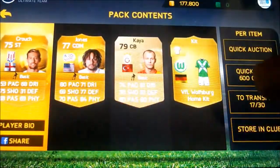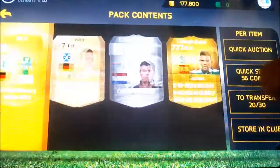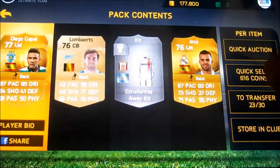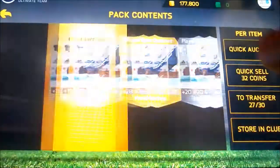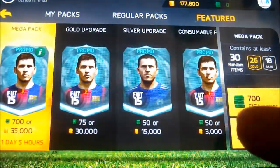I won't need Peter Crouch, won't need him, or him, or him, or the kit. Bloody hell my transfer list is already getting full. I'll keep him. That was quick, wasn't it. I'll have to be careful with what I put on the transfer list, so I think I'll open another 35k.